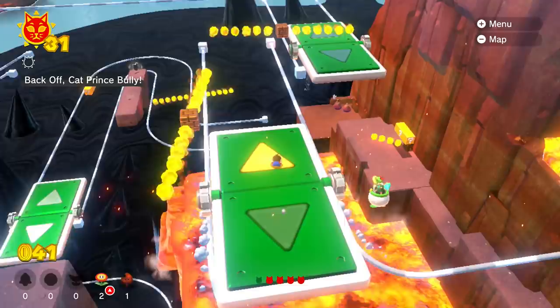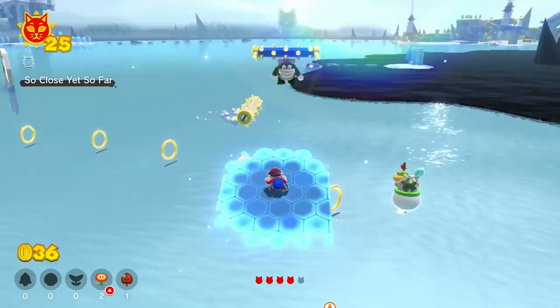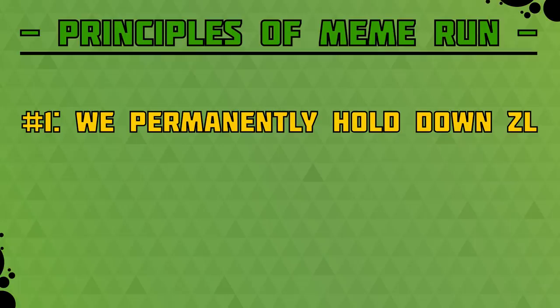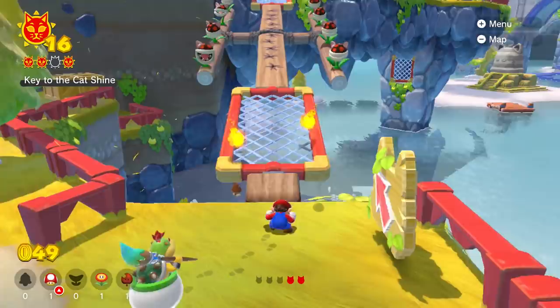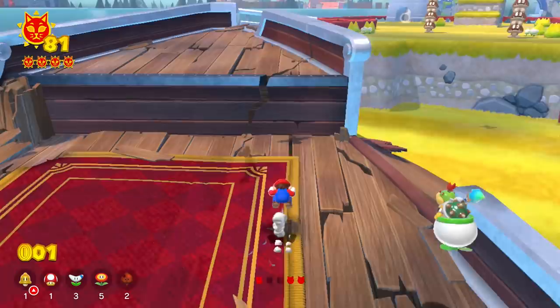Before we bunny hop into our little crouching adventure, we should chat about the rules. There are two simple main principles we try to never break. Principle number one: we permanently hold down the ZL button, which forces our beloved plumber to permanently waddle. Luckily, Mario still has access to a surprisingly varied moveset while waddling. First, we are able to perform small quick hops, which allow us to build up a decent amount of speed and act as our main form of movement throughout the run.